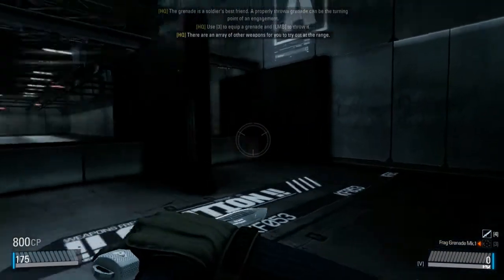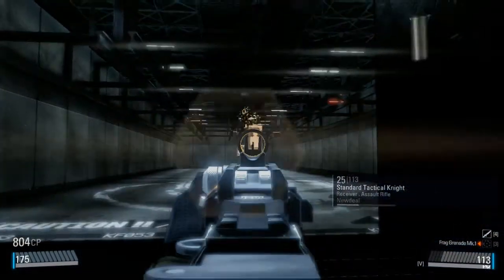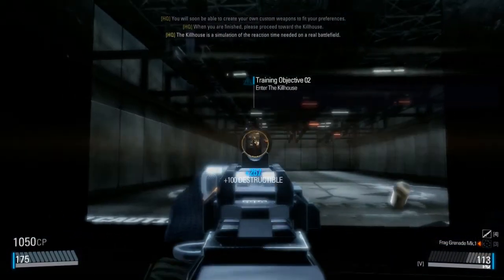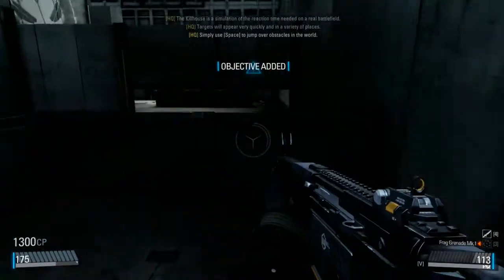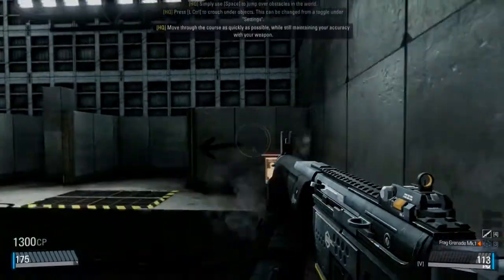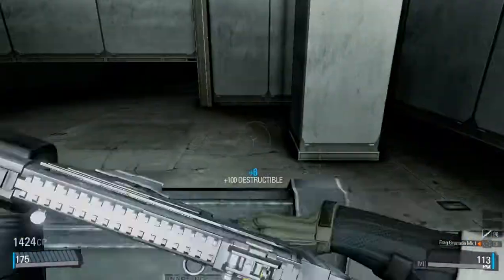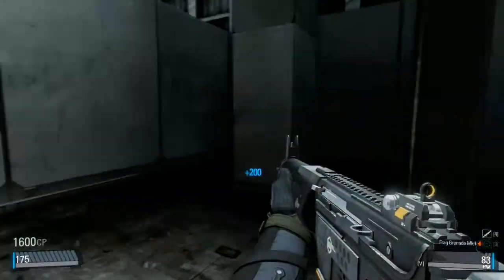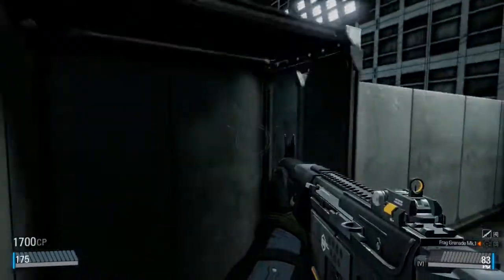There are a variety of other weapons for you to try out at the range. You will soon be able to create your own custom weapons to fit your preferences. When you are finished, please proceed toward the kill house. The kill house is a simulation of the reactions highlighted on a real battlefield. Targets will appear very quickly. Use spacebar to jump over obstacles and press the control key to crouch under objects. This can be changed from the toggle under settings. Okay, melee. Reload. It's kind of — whoa. Weird movements.